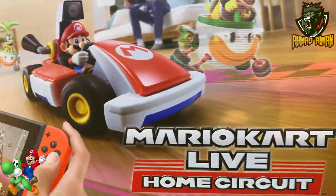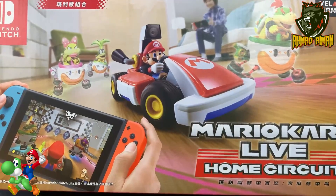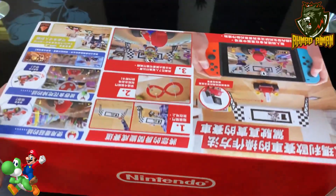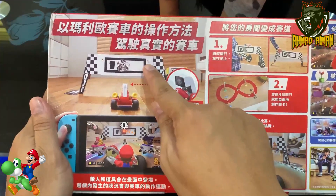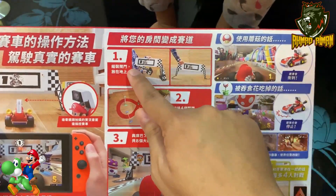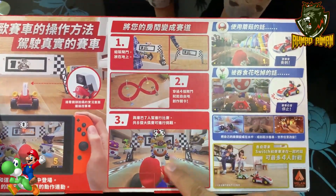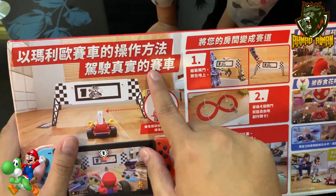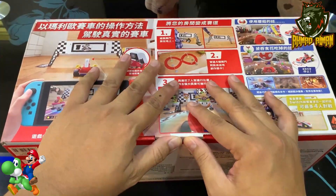Kita tengok dulu box dia — Mario Kart Live, Home Circuit. Ni hanya ada satu Mario je. Dia satu universal lagi, iaitu Luigi. Kotak dia pada Nintendo. Kita lihat belakang dia — korang boleh buat seket di rumah dan korang boleh kawal dia di dalam Nintendo Switch. Sangat-sangat cantik guys. Terpulang kita nak buat lapan ataupun bulatan. Mostly tulisan dalam bahasa Jepun ke? Jepun kan ada Chinese — aku tak pasti. Tak payah tunggu bahasa, jom kita embossing.